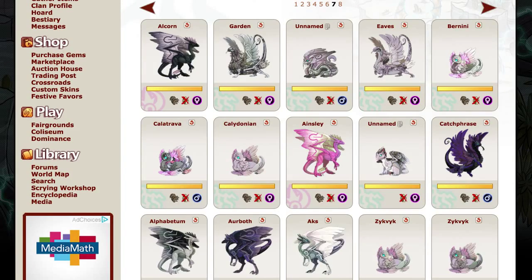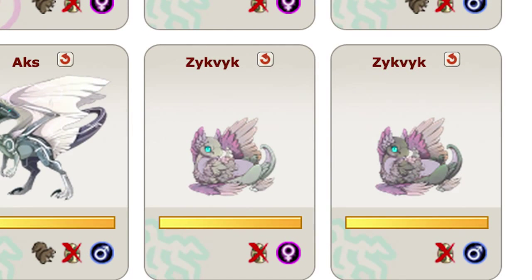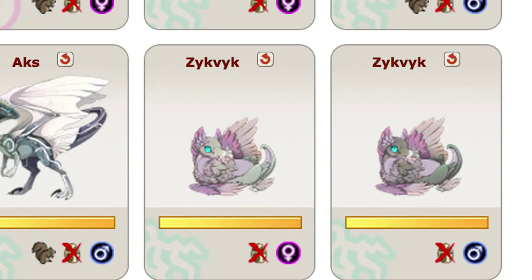Then at the end of page seven and throughout the top of page eight, we get my Exaltling dragons. The name that I'm using to track my Exaltlings now is Zikvik, Z-Y-K-V-Y-K, and so they take up the portion of my lair immediately after the general populace.